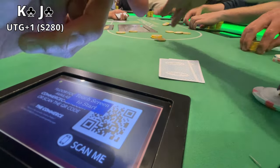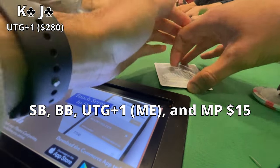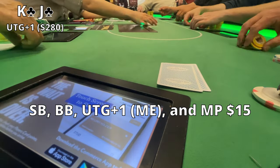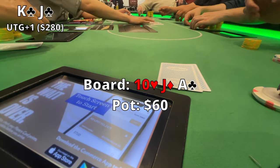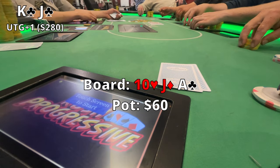Going into our next hand, we have King-Jack suited. I'm in the under-the-gun plus-one position with about $280. Pre-flop, we're all in for about $15. The flop comes out 10-Jack-Ace rainbow, and the pot's at $60 right now.